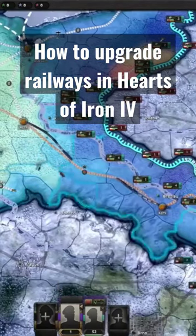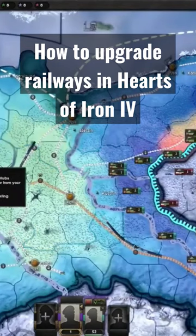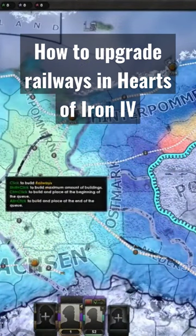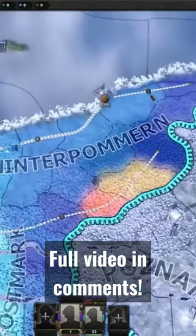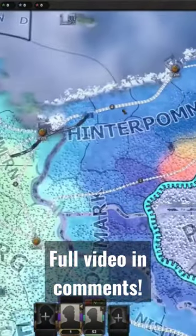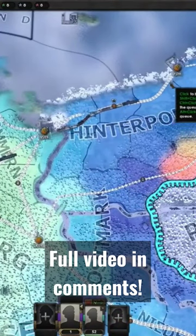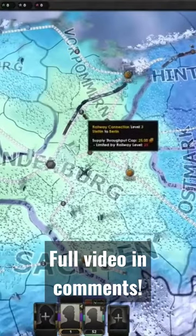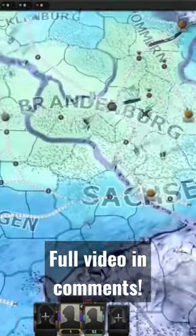You can also do this manually by opening up your construction menu. You can either select the railways icon and click and drag through your existing territories, or probably the easier way is to click on the number here — that will add an upgrade build order for that section of railway. So you can go along a line and manually select where you want this to be.